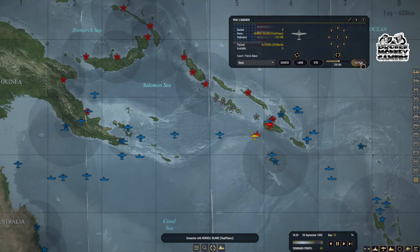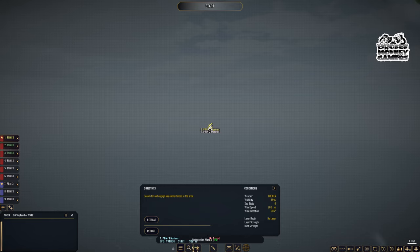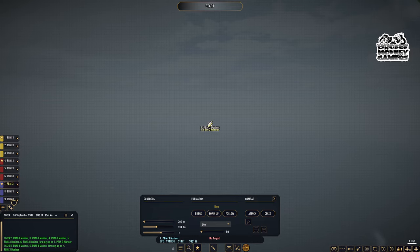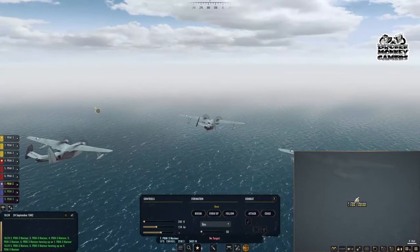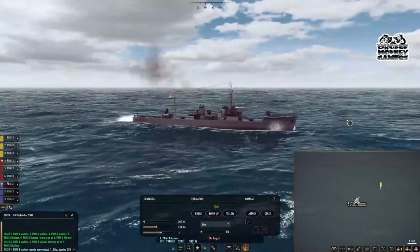We got the encounter — we're going to go have some fun with it. I wish these guys could hit from a higher altitude but they don't. All right, we've got nine so I'm going to do three groups — box formation. Three groups, box formation. All right, now these guys really aren't great. But the fact that they have radar — oh, this is going to be interesting.